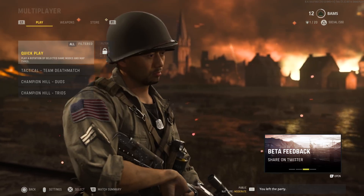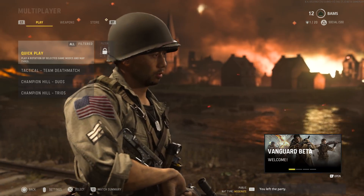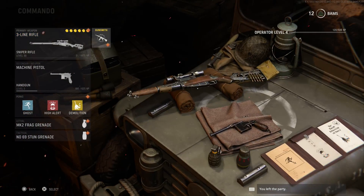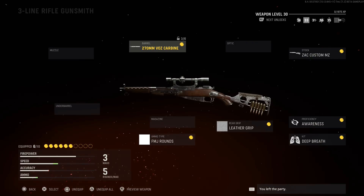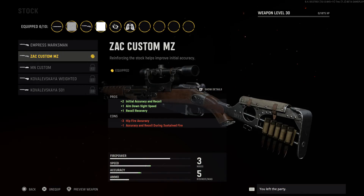Alright, what up, it's your boy Bam. I'm bringing you guys my best class setup so far for the Vanguard beta. Played a lot of games — I'm already level 12. I'm going to give you guys a class setup for the Three Line. This is the first sniper you get just from leveling up to level four. As of right now I have the 270 millimeter VOZ carbine and the ZAC custom MZ stock.